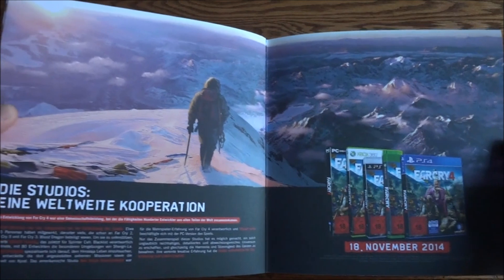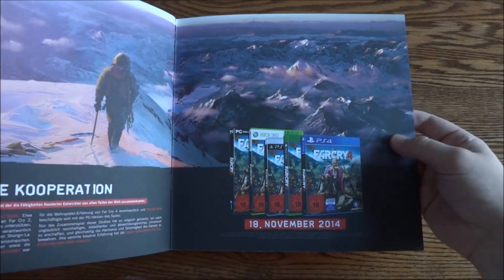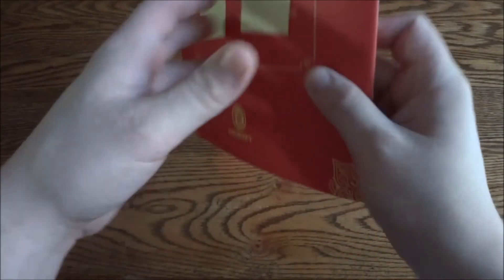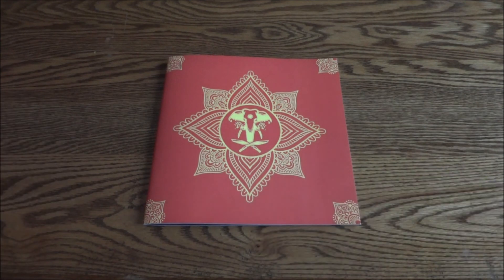And then the end is just talking about the dev team again, just like all the other Ubisoft ones, and then showing the pack shots for the games. Well alright, that was the Far Cry 4 press kit — hope you guys enjoyed the unboxing. I'll keep them coming. Thanks for watching.